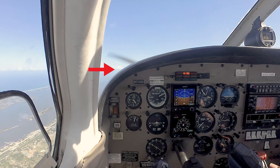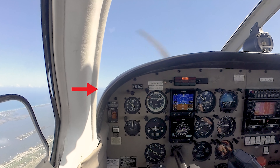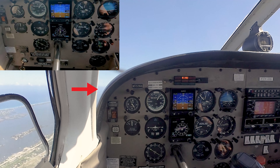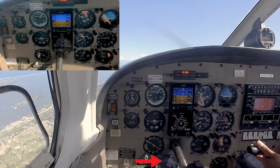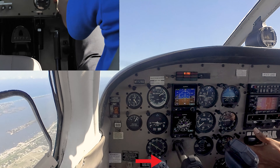Go ahead and flare, bring the glare shield all the way up to the base of that cloud layer. And we're going to hold it off, adding back pressure to hold this picture. There's the horn, we should get the buffet next. And I'm going to recover at the buffet. All right, there's the buffet. Relaxing the back pressure to un-stall, switching to right rudder. Looking straight up the road, flap comes 25. Back to the base of the cloud layer, holding our picture steady.